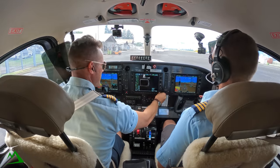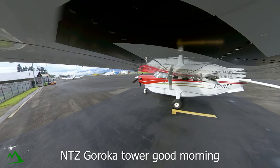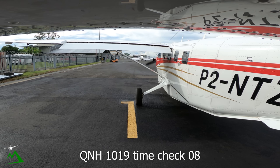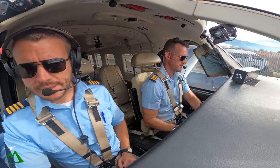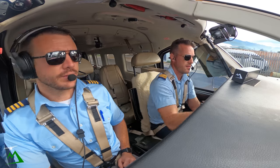Kuroka Tower, good morning. I request taxi Ai-Bai, 3 POB. Good morning. Taxi 401, 17 left-handed backtrack lineup. QNH 1019, time check 08. 1019, 08, and taxi backtrack, entered lineup 17 left, no overtaking through.